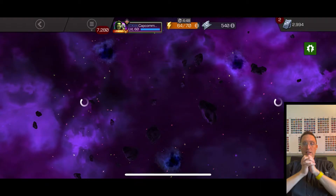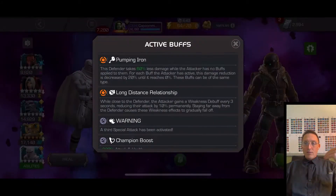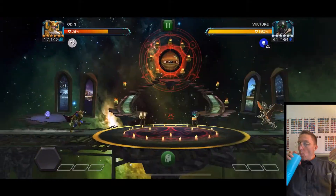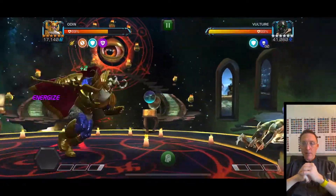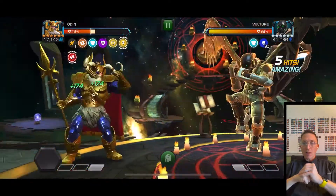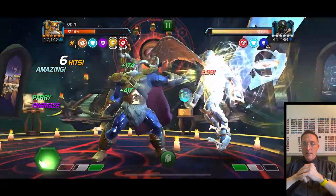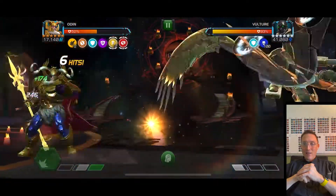Generally for legendary EQ runs I like to do the harder paths first — descending order, hardest to easiest, get the hard stuff out of the way. And if I need a specific champ that might be in war, I try to use them on the hard paths while I have that window before they're locked in defense or attack.